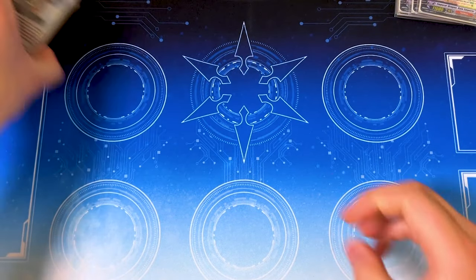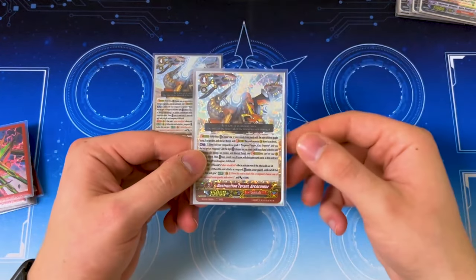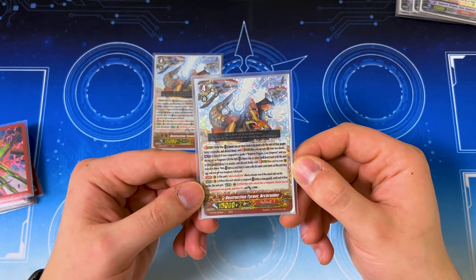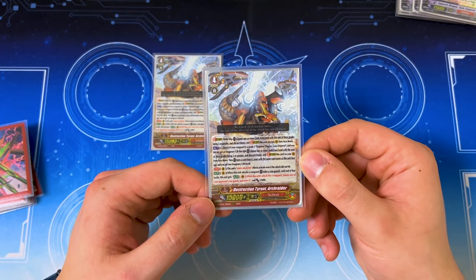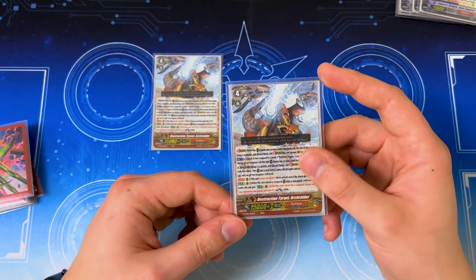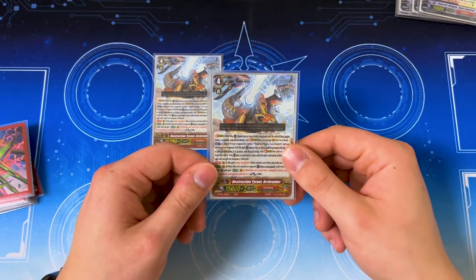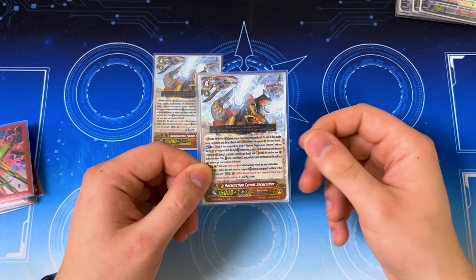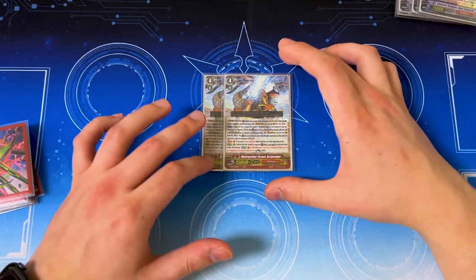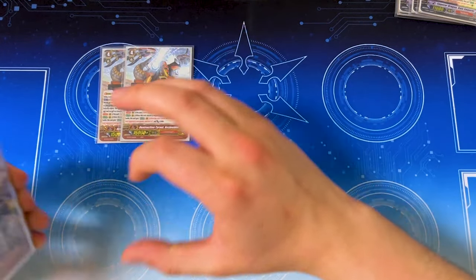Now we're getting into the G zone. Starting off with two Arc Raider — our errata'd G unit from History Collection. It lets you stride while you have a Gaia vanguard. The on-hit ability is the red tex: when this attack hits, put a rear guard into retire, and this unit gets 5k. When it swings, you retire a rear guard to get the red tex. We do it mainly because the act ability gives you two XL markers, so you have more board presence during your Gigantoferro turn — so you can do like seven attacks.